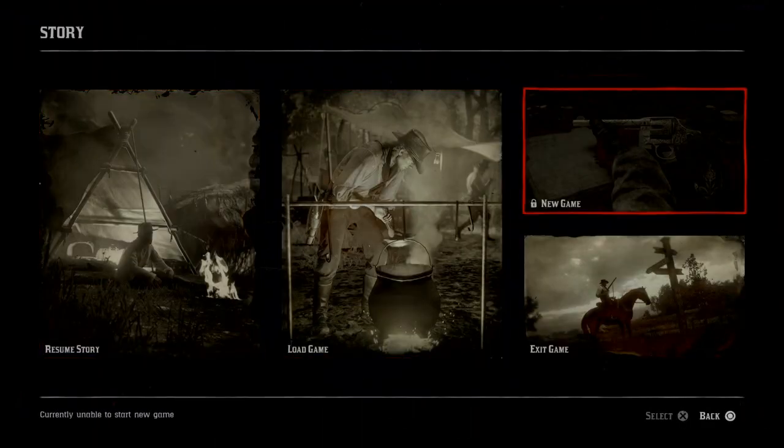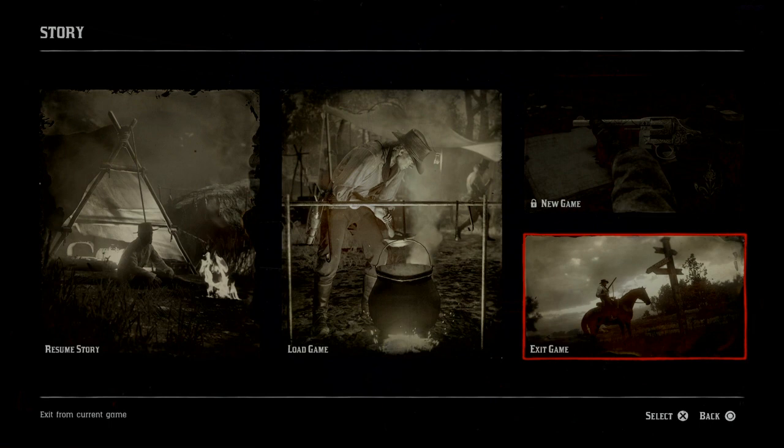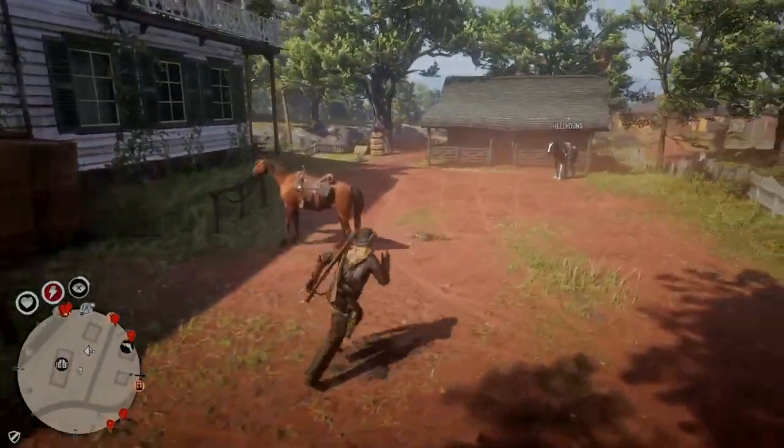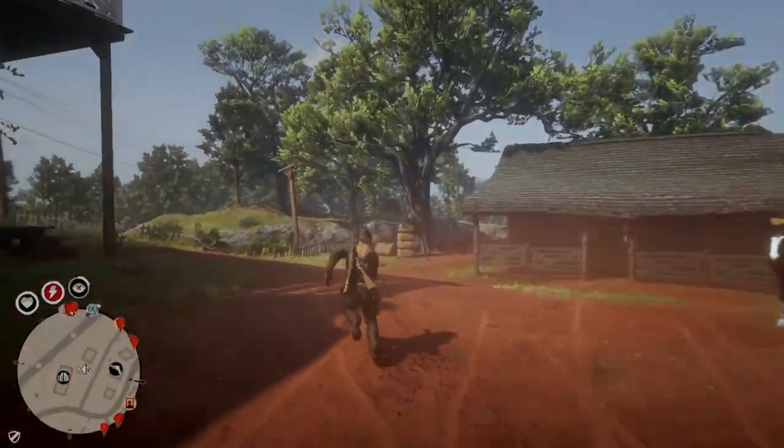Then next, you wanna go to story mode, exit game. That'll set your spawn point. Okay, that said and done, you wanna haul ass. Stupid horse.